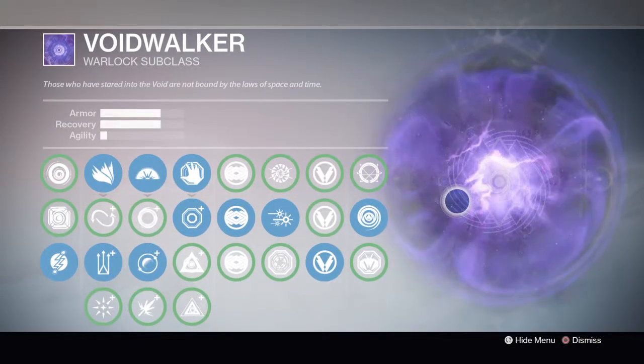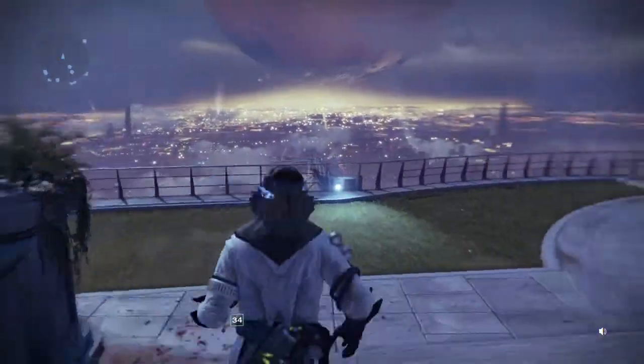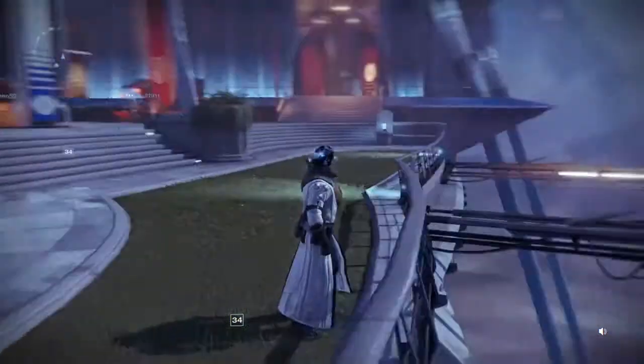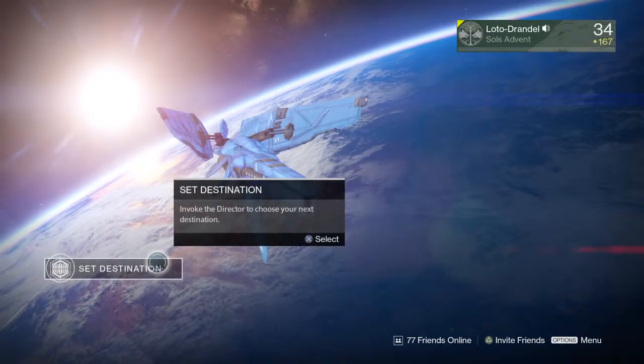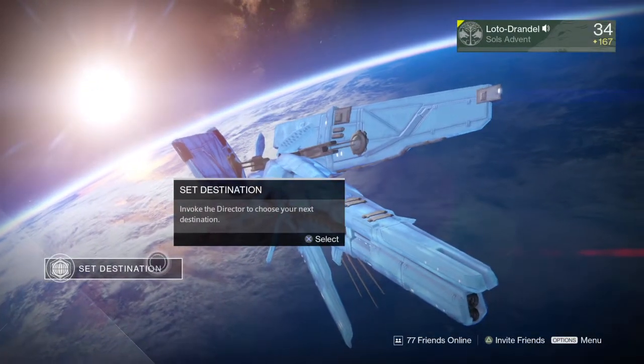For the Hunter: Gunslinger's Golden Gun damage has now been increased from 350 to 360 to ensure a crit is able to kill within the Crucible. Blade Dancer's Arc Blade now generates up to 6 orbs when geared with exotic armor that increases spawning rates — kind of sucks but hey, what can you do? Blink movement activation delay has been increased by .07 seconds, going from .26 to .33 seconds — so about a third of a second.